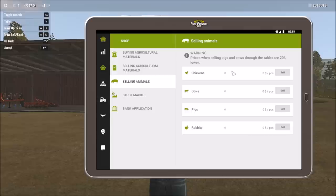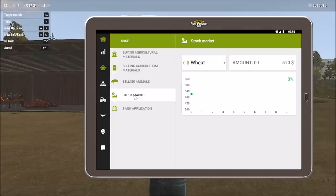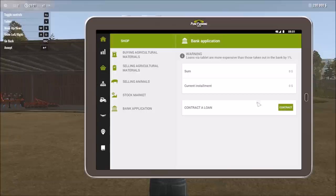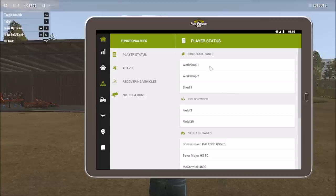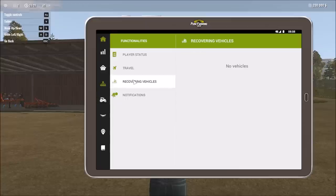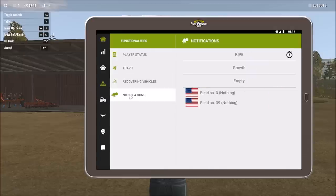You can also sell animals directly from their pens or barns. There's a stock market showing different prices as they rise and fall for products in the game. There's a bank application if we want a loan to expand quickly. The player status screen gives an overview of what we own — buildings, fields, vehicles. The vehicle recovery function is most notably used for repairs and routine maintenance.